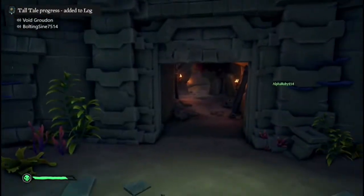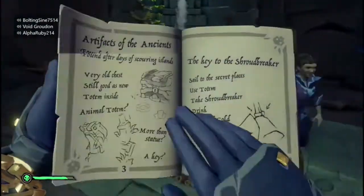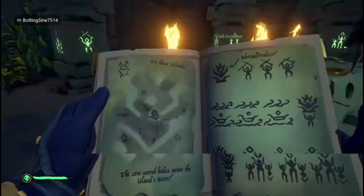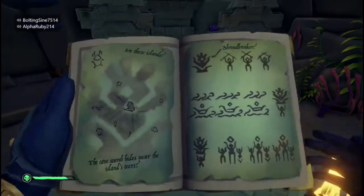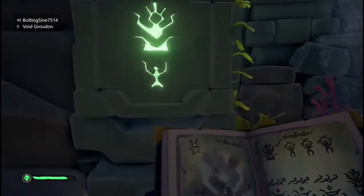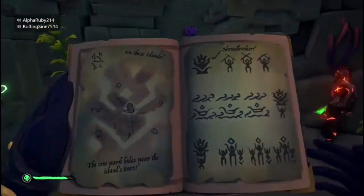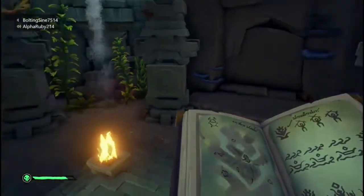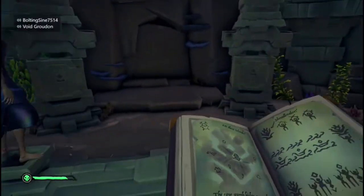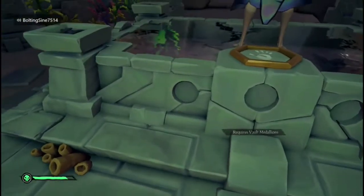This is the room you're entering. You have to use the journal to figure out each of these things. There are three different sections and they each have four codes. There's the code for the first one. The second one is the middle row - three of these and then one of this. The third and final one should be this, then two of these. Once you do that, it'll show a picture with a digging mark - you need to dig there. You're going to dig up a medallion and there are three medallions you have to find.